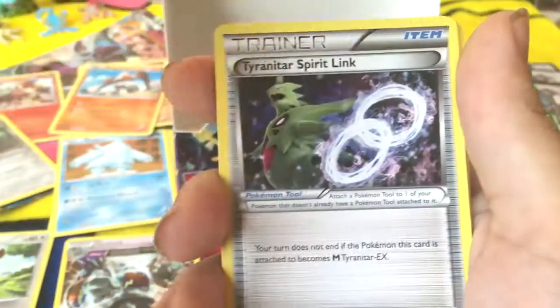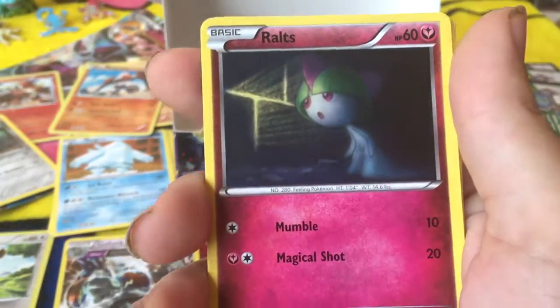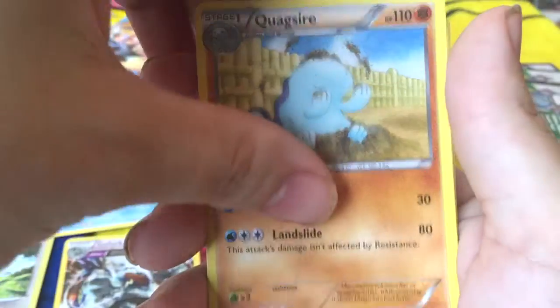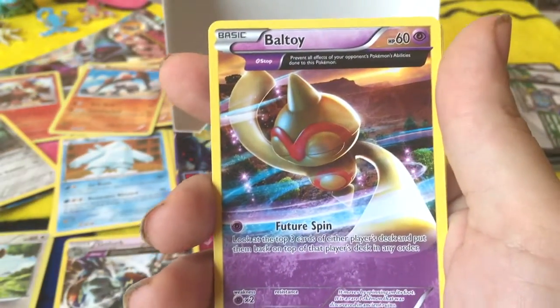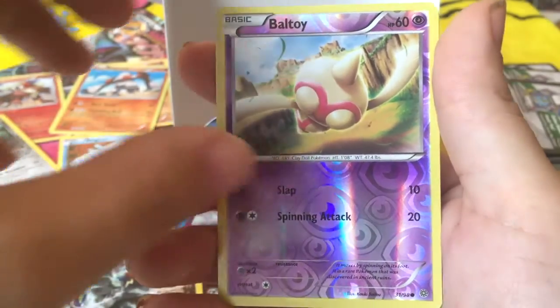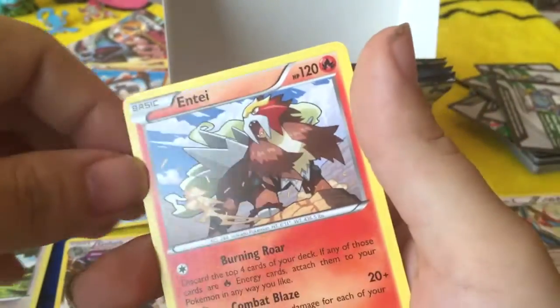Ampharos Spirit Link. Nice. Tyranitar Spirit Link. Nice — we don't have those base forms though. Ralts. Golurk. Quagsire. Cottonee! Full Art Ball Toy. Common Ball Toy. Another Ante! Woo!